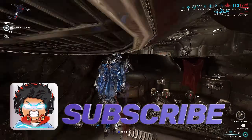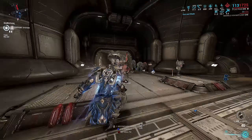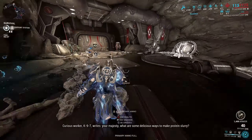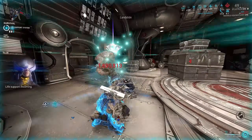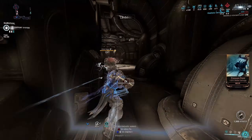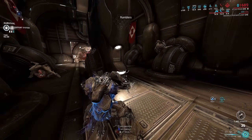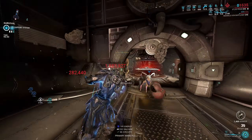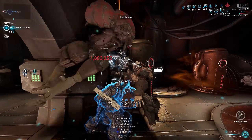Before anyone thinks to say, hey, you're using Wrathful Advance, aren't you? Well, you're severely mistaken. Atlas does not need that ability. As we all know, Atlas does a lot of damage but sucks at landing crits. Back in the day, we had to use Arcane Avenger and dump all the extra crit mods on the melee weapon to boost his fists to only hit 100% crit chance. Well, in this build, I'm hitting 304% crit chance. Oh yeah, that's a massive boost.